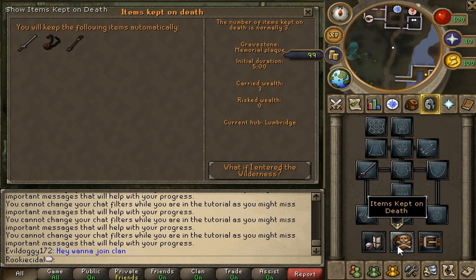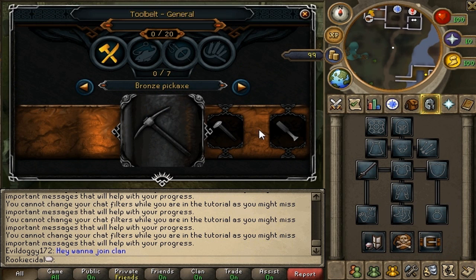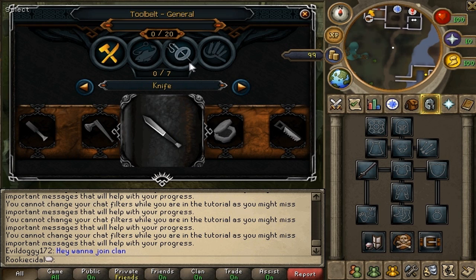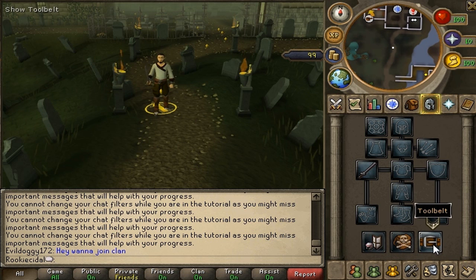The next button is Items Kept on Death — when you die you keep a certain amount of items. If you have expensive things on you, click this button to see what you'd lose and what you'd keep. The last button is the tool belt, where you can store supplies like a bronze pickaxe, hammer, chisel, bronze hatchet, or knife — and fishing, crafting, or farming supplies for members — so you don't have to carry them in your inventory.